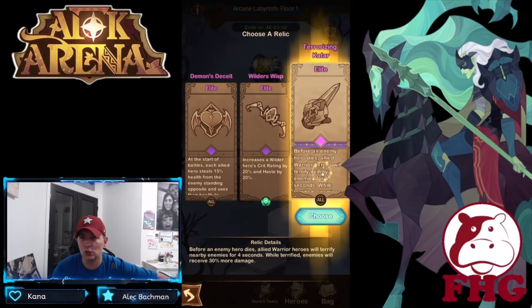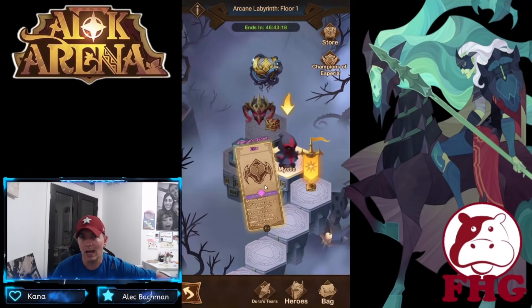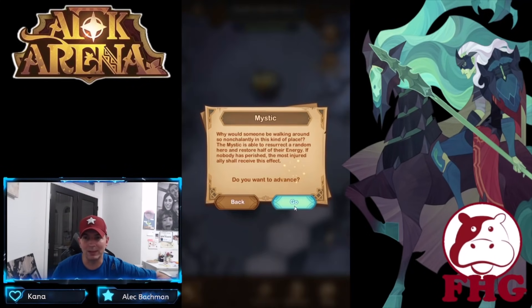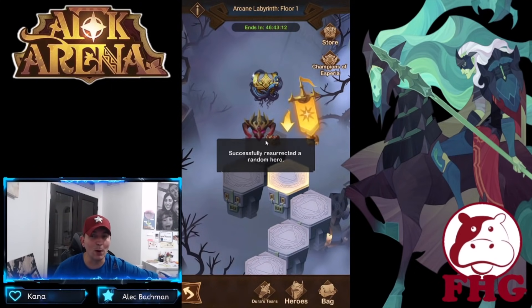And then the Terrorizing Qatar: before an enemy hero dies, allied warrior heroes will terrify nearby enemies for four seconds. While terrified, enemies receive 30% more damage. So if you're running allied warriors, you'd have some crowd control. I'm going to go with the Demon's Artifact on that one — very cool to see some new artifacts in here.